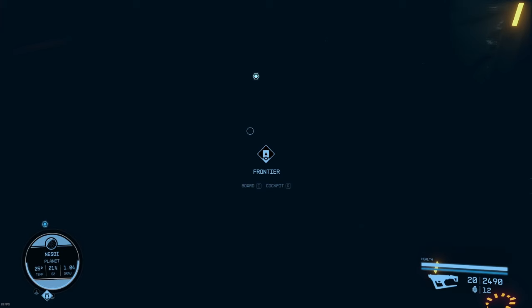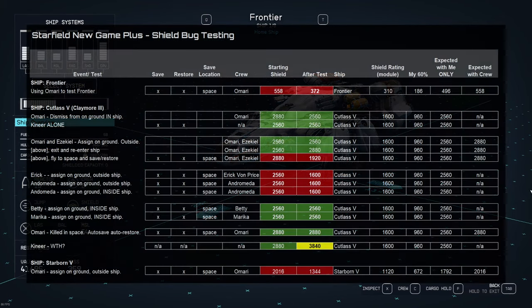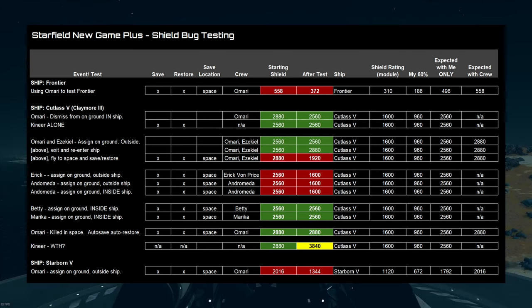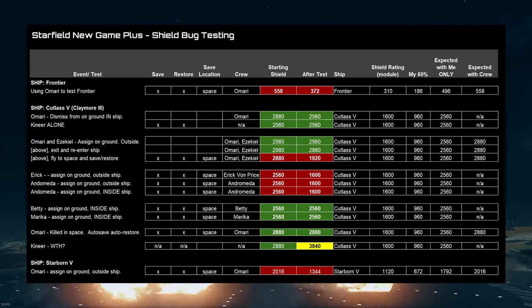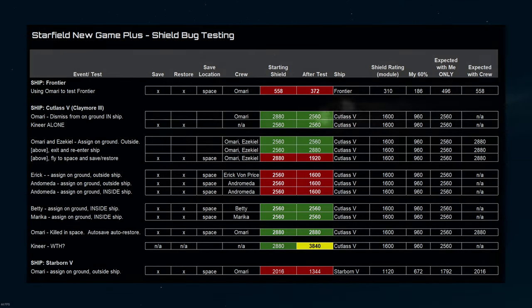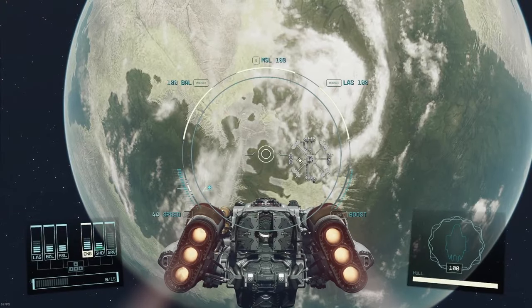Where this gets really interesting is when I started to walk through the tests. I wanted to determine if this was something that only affected stolen enemy ships, or if it also affected ships that the game provides to you, like the Frontier and the Starborn Guardian. One of the first tests I did was with the Frontier, using Omari because he has shield systems 3. In the Frontier, the core shield rating is 310. My 60% should be 186, so I'd expect a 496 rating. When Omari is part of my crew, I expect another 20% on top of that for a 558, and that's what I saw.